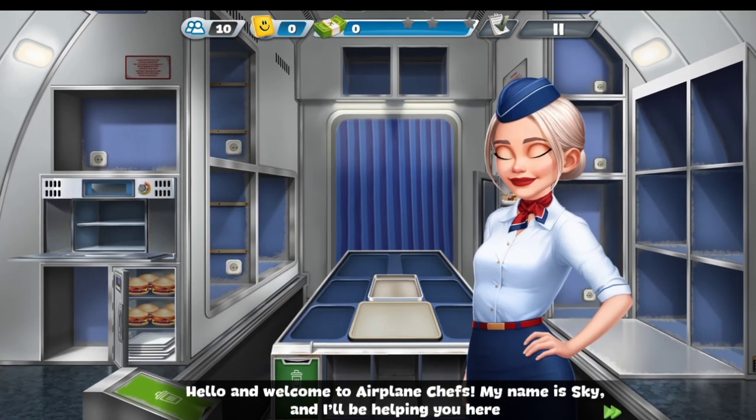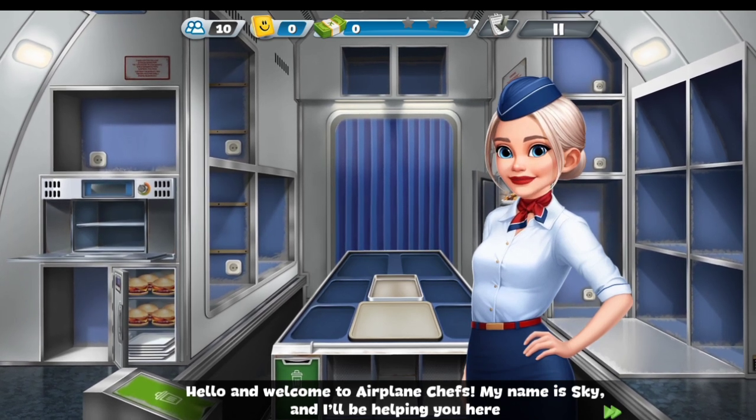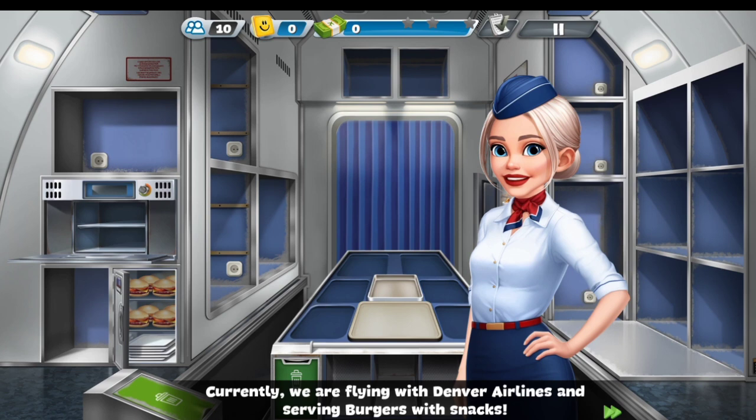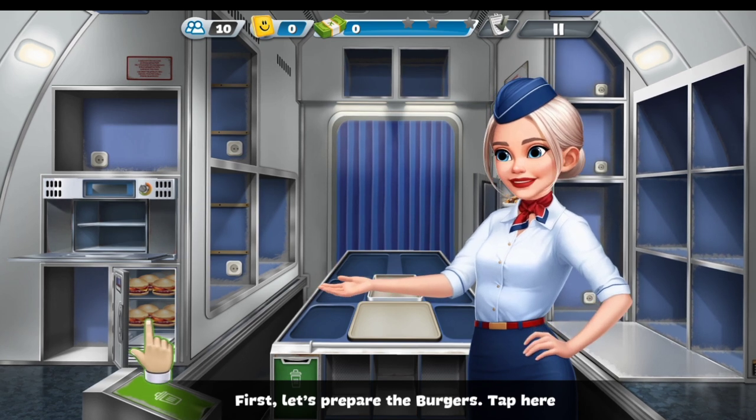Hello and welcome to Airplane Chefs. My name is Skye, and I'll be helping you here. Currently, we are flying with Denver Airlines and serving burgers with snacks. First, let's prepare the burgers.